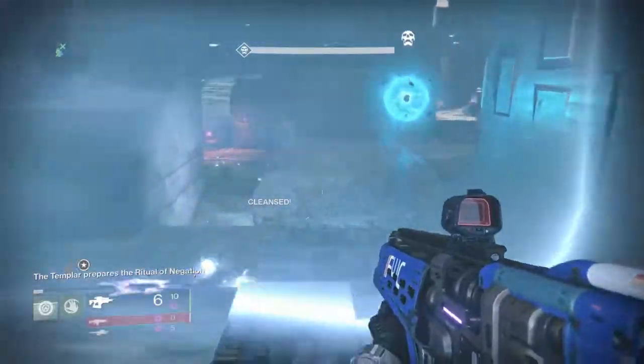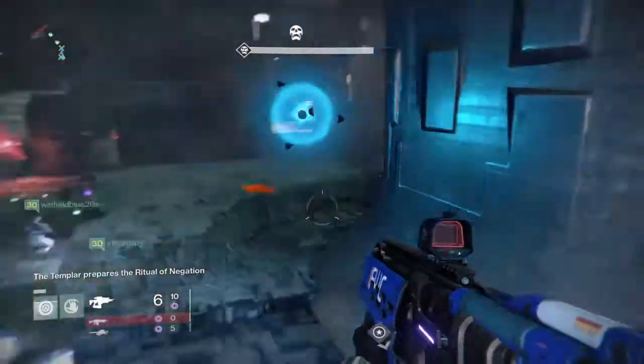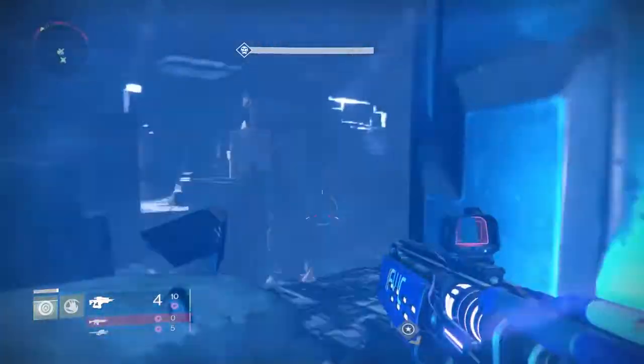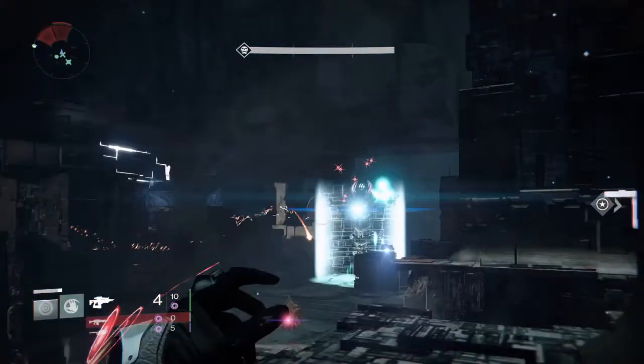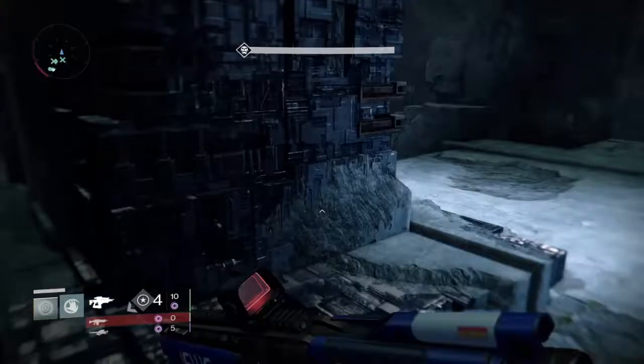As you can see, I've got green health — you just get the relic to heal you, so don't worry about the oracles at all. Just box yourself in this little left-hand corner, keep shooting the acolytes, keep spamming the Templar with grenades. It is really simple and easy to do; you've just got to keep working at it.